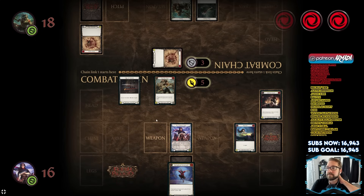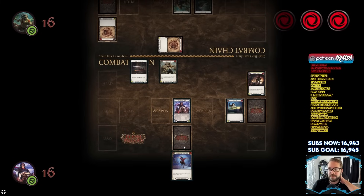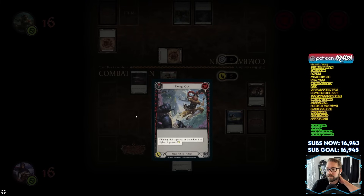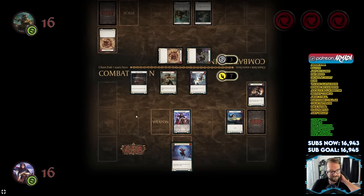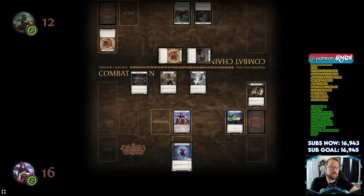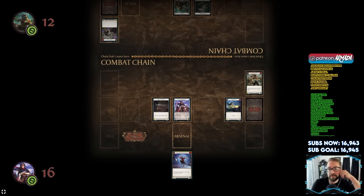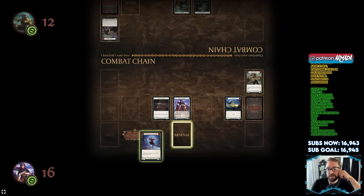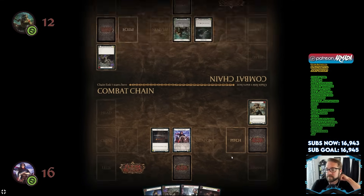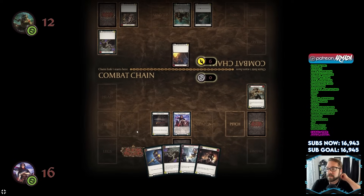Rhinar defends for three and takes two damage. Now it's time to feel the power of Flying Kick from your arsenal using your remaining two energy. Flying Kick is played at chain link three and gets plus two power. Rhinar defends for three and takes four damage. Flying Kick does not have go again so your turn ends, but we get to arsenal Springboard Somersault. Rhinar pitches a yellow card gaining two energy and attacks with Pack Hunt.